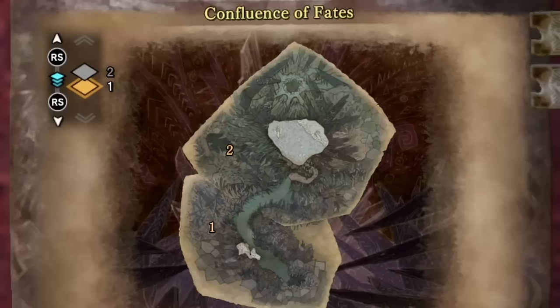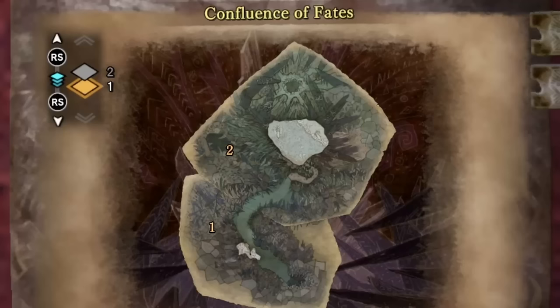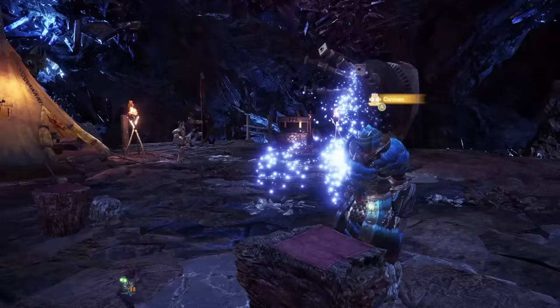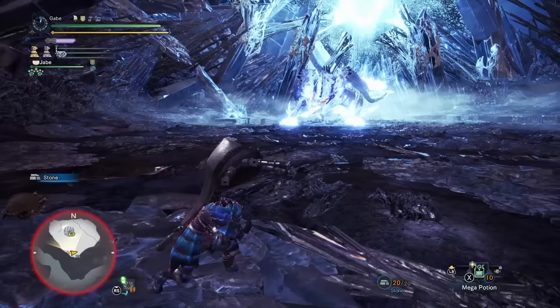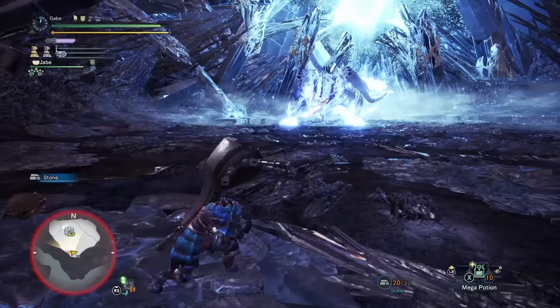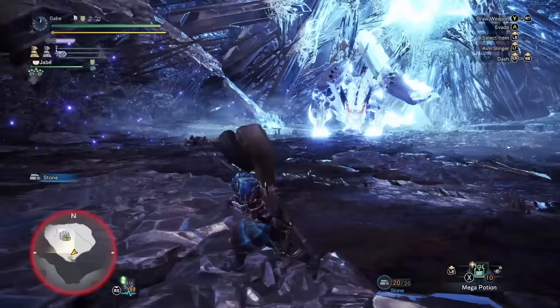Xenojiva is an elder dragon located in the Confluence of Fates — a dedicated region for this fight, tailor-made to fit the biggins here. You start off with a camp section to make preparations. If you ever want to get back here in the middle of the fight, you're going to want to pack the good ol' Panic Button Farcaster. And look at how big this thing is. Up to this point in base game, this is the biggest one that's not a walking level that you can actually fight.